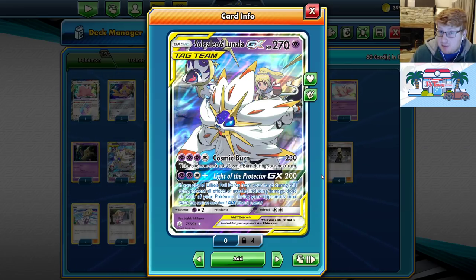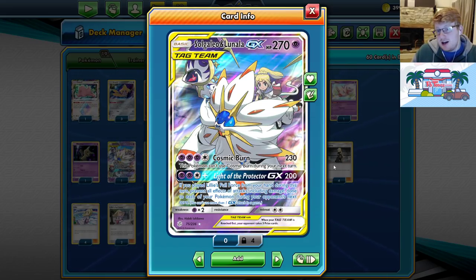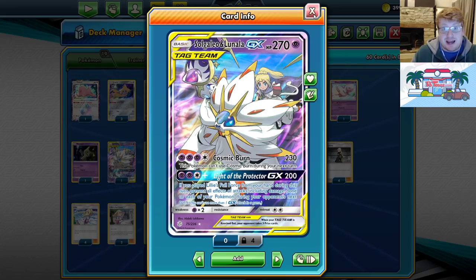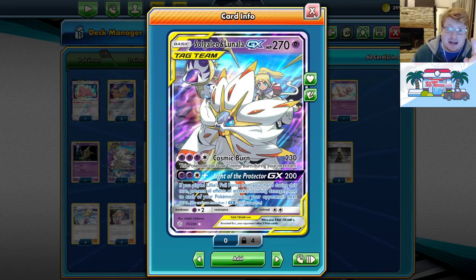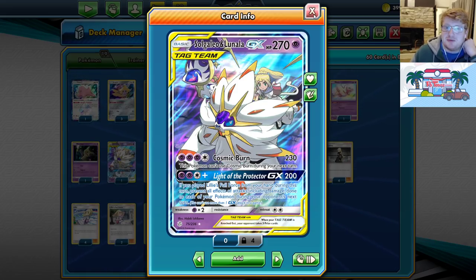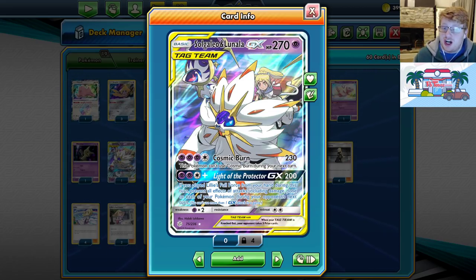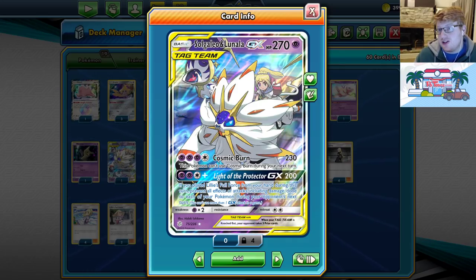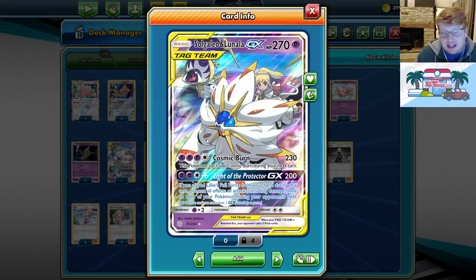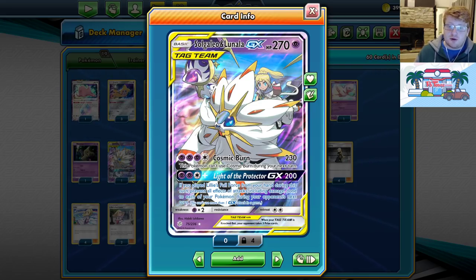We're trying out Solgaleo Lunala to see if it's enough of a swing card against decks that play a bunch of healing tools. The Greens-based decks play a lot of Tag Call and Mallow-Lana. ADP plays a lot of Mallow-Lana too. This archetype enjoys the fact that slower ADPs have won out over the Energy Switch-based ones — against slower ADP that just attach and pass into your face, I think if you actually use Light of the Protector you'd probably win that matchup. This Tag Team from Cosmic Eclipse hasn't really been given the chance to shine, but it's one I wanted to test with Malamar.